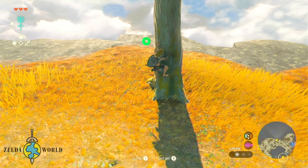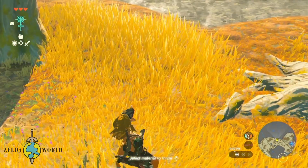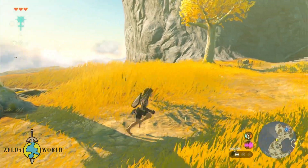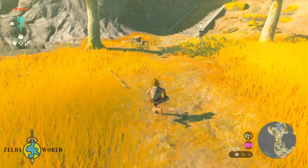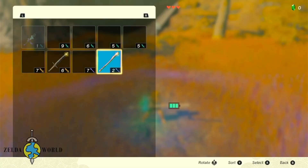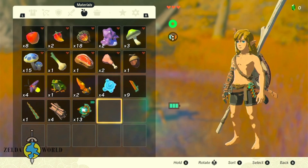Now, let's begin our journey by selecting the weapon we wish to fuse. Choose wisely, my fellow adventurers, for the path to wielding unparalleled power lies ahead. Once you have made your selection, grasp the chosen weapon by pressing the A button. Feel the weight of its potential in your hands as you prepare to embark on this transformative process.